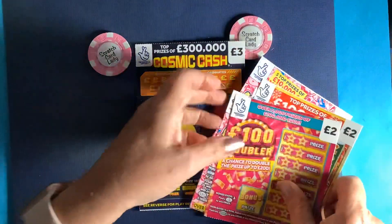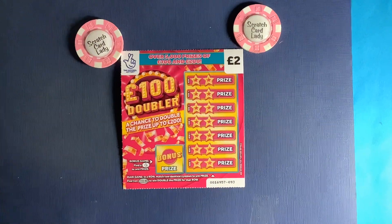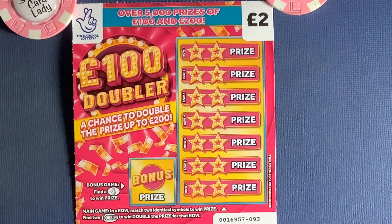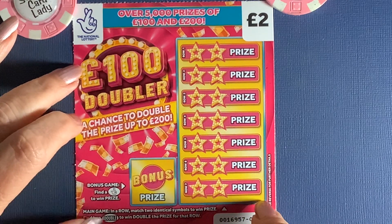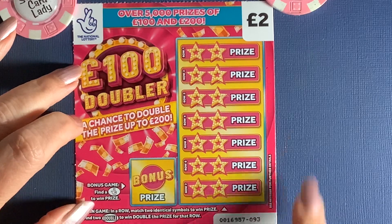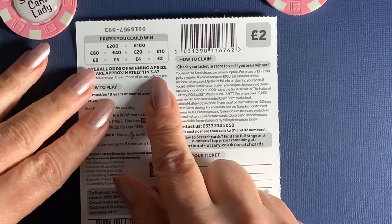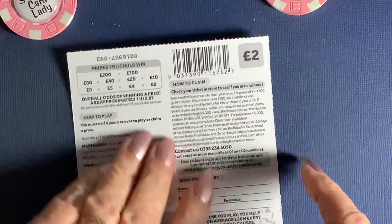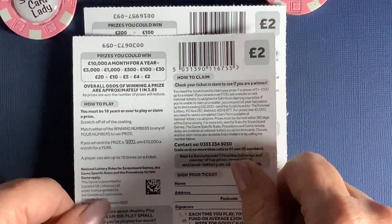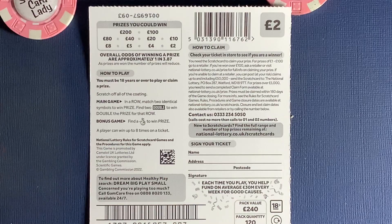We'll alternate the cards as we always do. Starting with the 100 Pounds Doubler — apologies for the coloring, it's getting dark in the evenings. For this game, match five fingers to win a prize, or match two symbols to win a prize. Find two doubles and you win double the prize. The odds are one in 3.87. For 120K Richer it's 3.85, and Jolly Sevens 3.79.